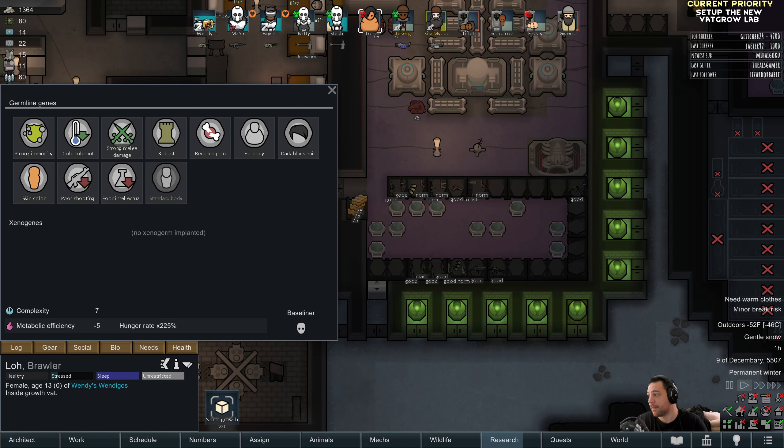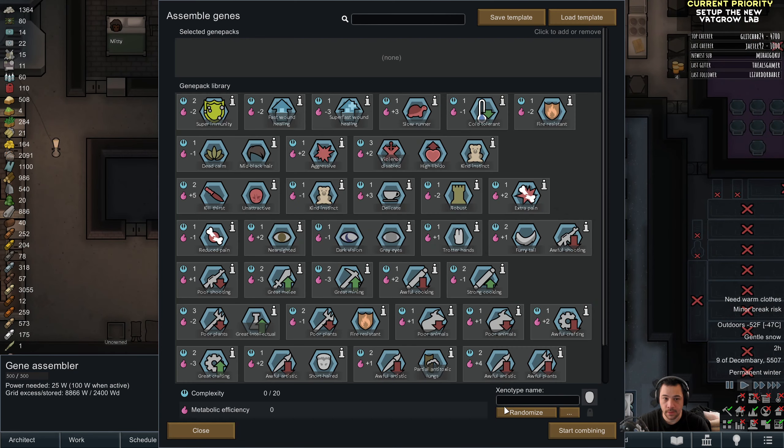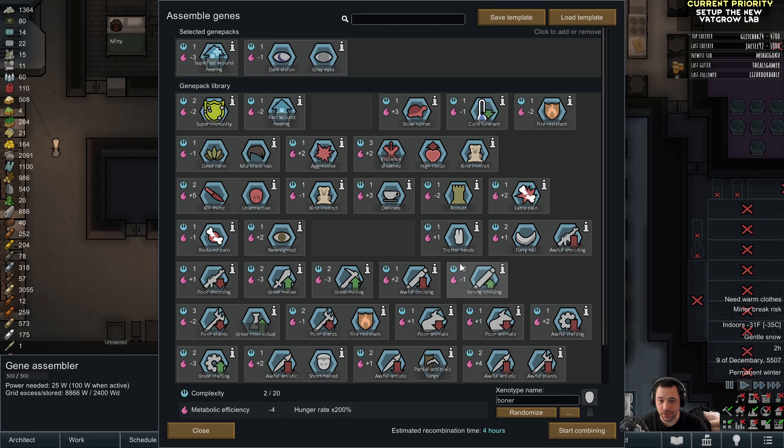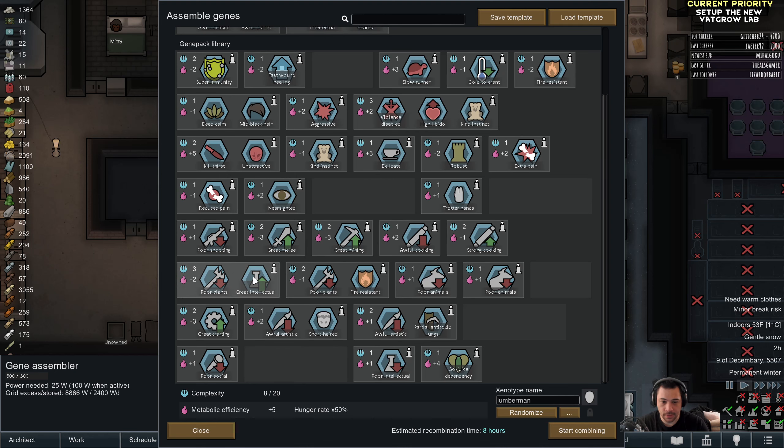Guero, need a meal. Hop in your new casket. I'm also going to update the bunker zone — the bunker zone is like the do-not-go-outside zone — to now include the lab area.